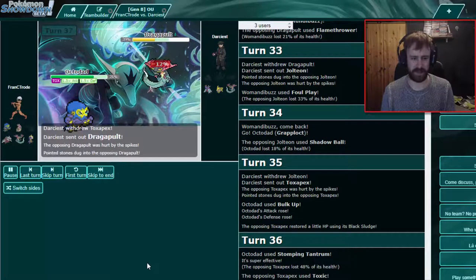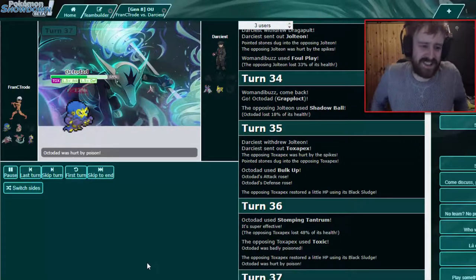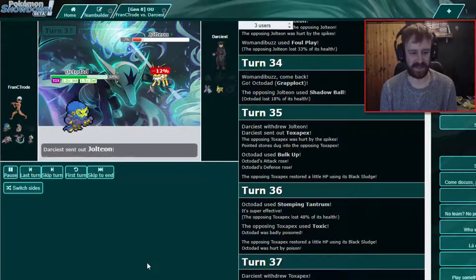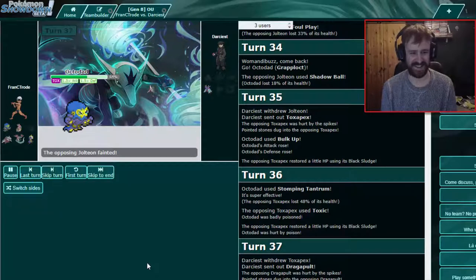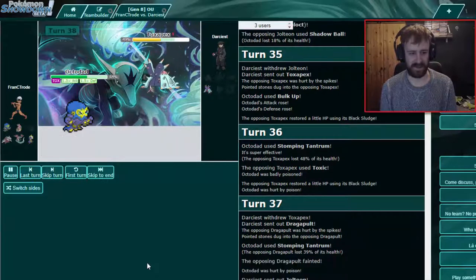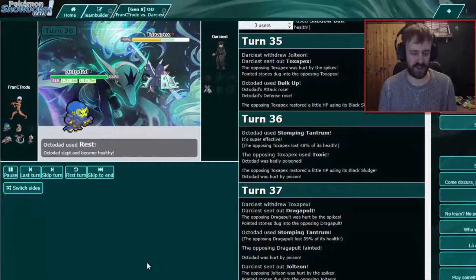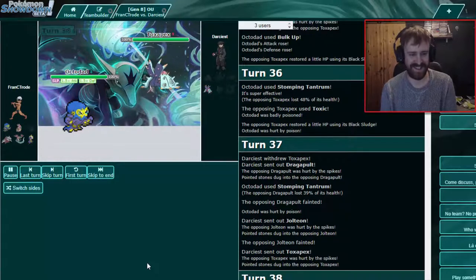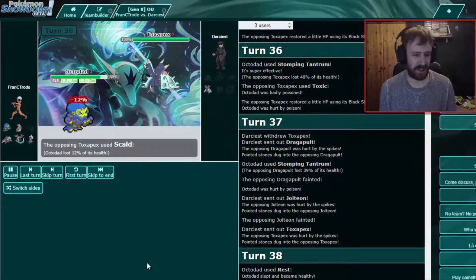I'm gonna win with this — I'm gonna do it! Update for the win — Dragapult gets some damage. I don't think it lives — ah, up to... that's so sweet! I just have to Rest. It does — it rules. Wow, okay, it worked! I'll Rest. Octodad too strong. We kind of failed and accidentally showed you how to USE Octodad.